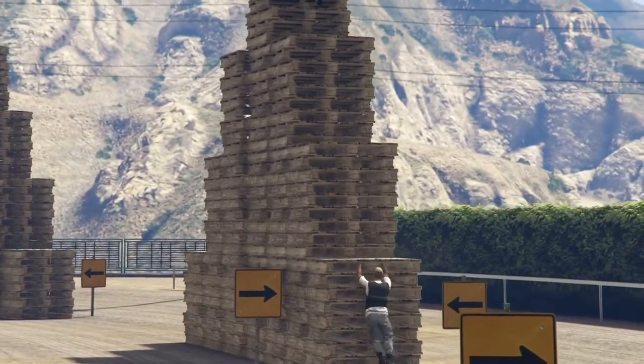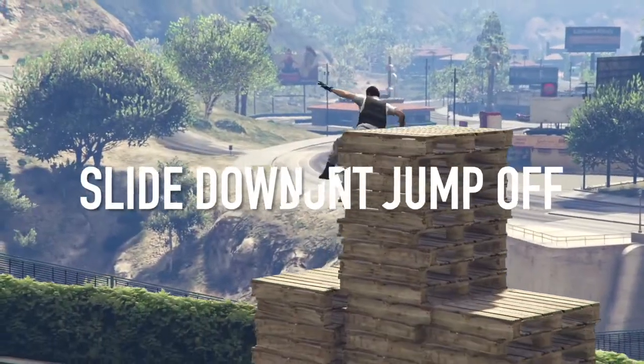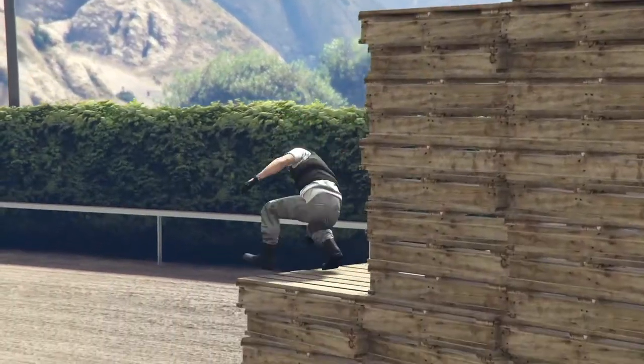When you arrive at the tower section on the way down, again do not jump by pressing X. Allow your character to slide off each platform.